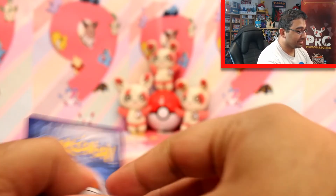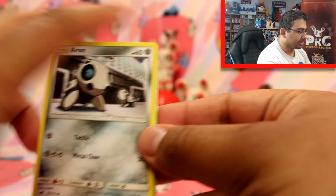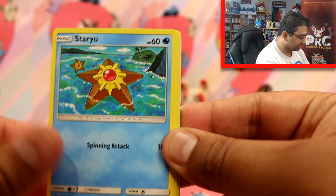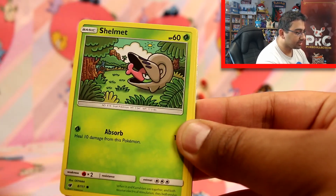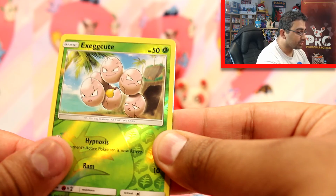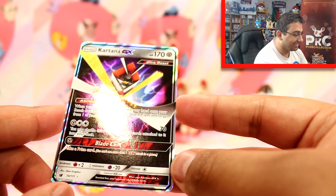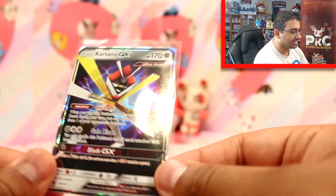I got no Gyarados in here, how sad. Alrighty, so we have an Aron, a Ghastly, a Staryu, Cacnea, Shelmet, a Psychic Energy, Zuelis, Haunter, Chinchino, Execute Reverse, and finally — oh my gosh — it's a Kartana GX. This is awesome! This part was definitely better than the last one, and I like how we ended each section with a GX. How about that? I'm really happy, I'm really stoked with that.